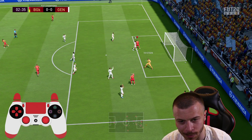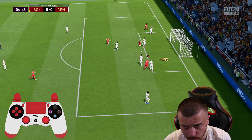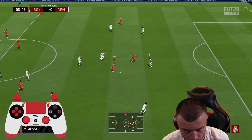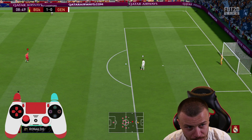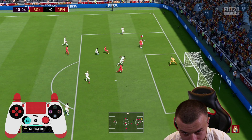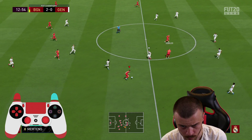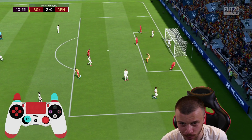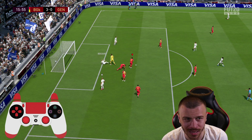R9 involved early — first save from Ter Stegen. Then R9 with the masterpiece — let's go! R9 loaded too much power on one shot, that was my fault — should've used Chip Shot. He has a special Chip Shot trait so I should be abusing that. R9 hits the post but we score one more. Then Militao gets a red card — I have no clue why I did that, sorry man. That's a penalty, but Courtois saves it!